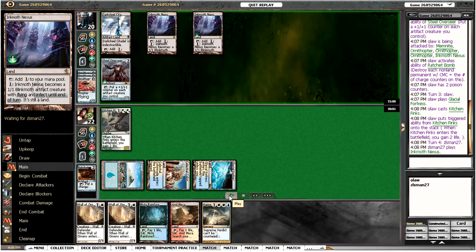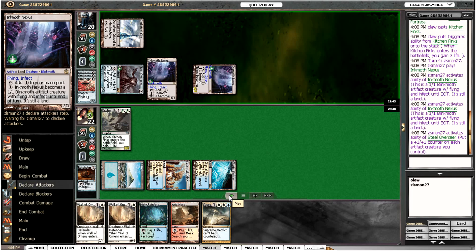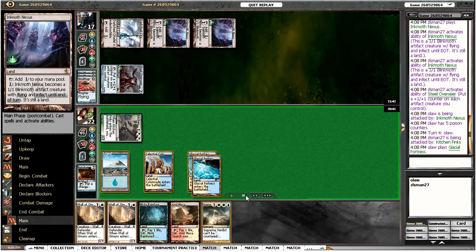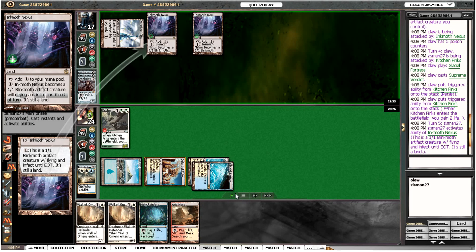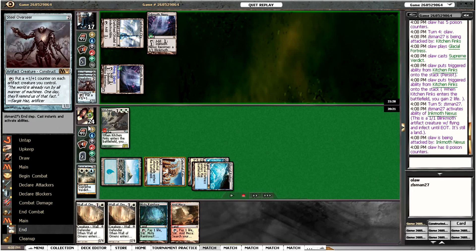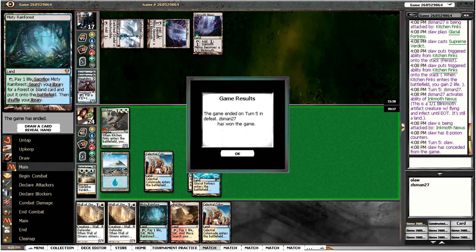We can play Kitchen Finks here. He plays another Inkmoth — he's going to attack for three here. We go to 5 in effect, and we're definitely in a bad way. We're going to attack for three and play Supreme Verdict, just to get rid of his Overseer. Unfortunately he doesn't draw another land, so we're not just dead here. We go to eight poison, but we draw a Colonnade — not enough for us to win. Sadly we got poisoned to death.